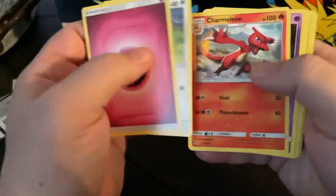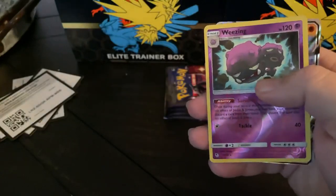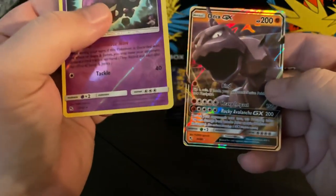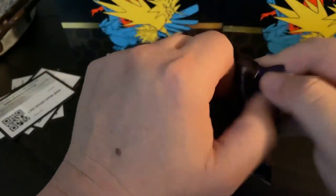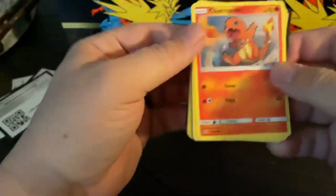Energy, Farfetch'd, Charmeleon, Jynx, Ekans, Paras, Caterpie, Charmander, Clefairy, Reverse Weezing, and Onix GX. So, pulled a couple of those out of these four boxes that I've had of Hidden Fates — the last two boxes, actually.